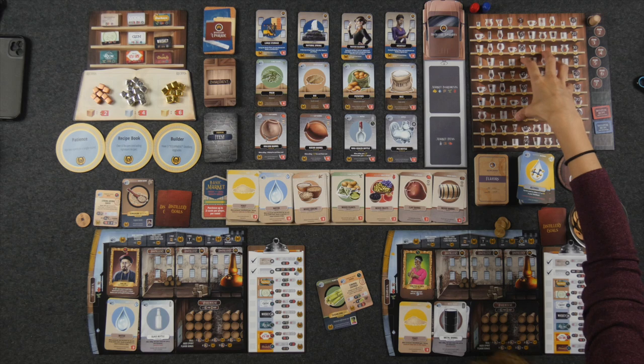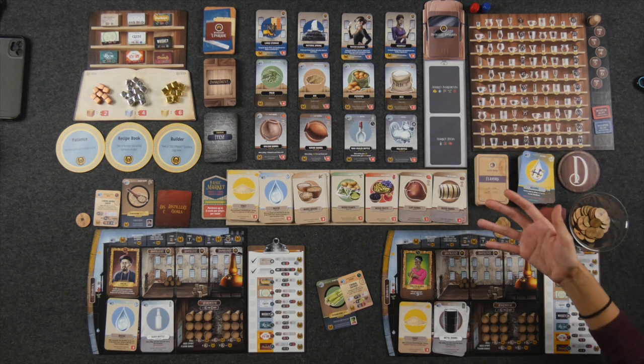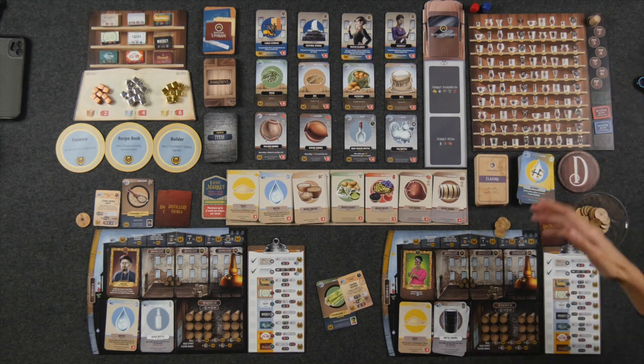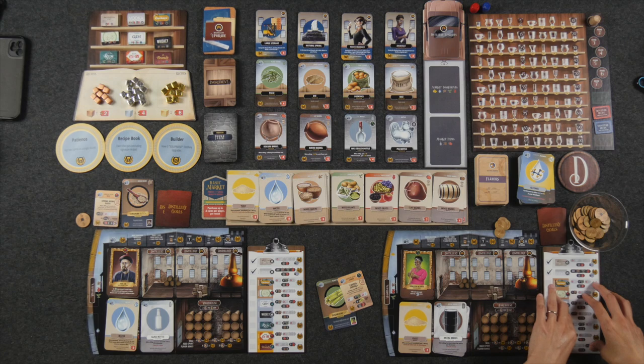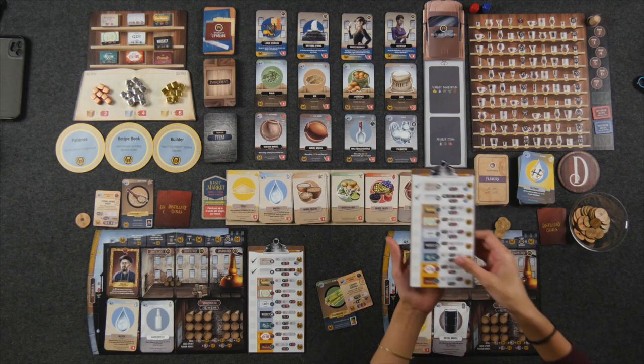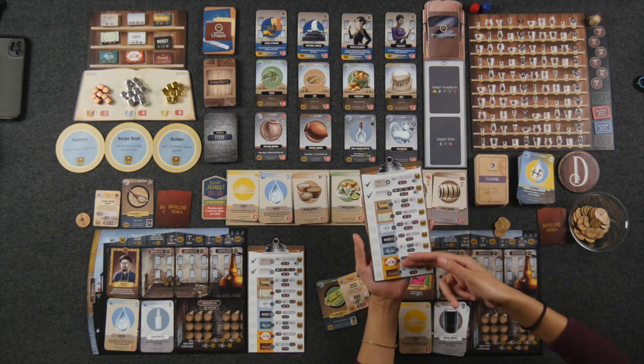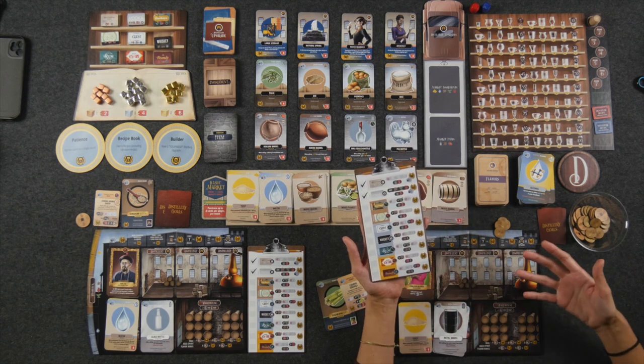Over here we have the score track that keeps track of all our spirit points. At the end of seven rounds — tracked by the round tracker — whoever has the most spirit points wins. We also have our recipe checklist, and each player has their own version. This is a very important checklist because it tells you the different types of spirits you are able to make.